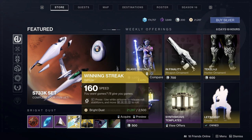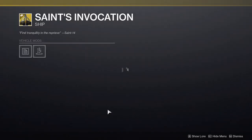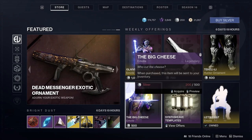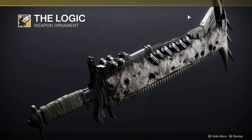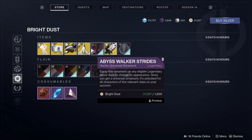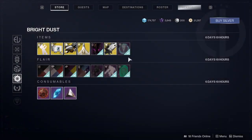We also have the Winning Streak Sparrow and Saints Invocation ship, which is pretty cool — it's a Saint-14 item from Season of Dawn. For other stuff, we have The Logic ghost shell, which is funny because it's obviously Hive themed and the Hive followed the sword logic. Then we have the Void Armor — the boots are being sold this week, so if you want to pick those up, definitely do it. They're really good.